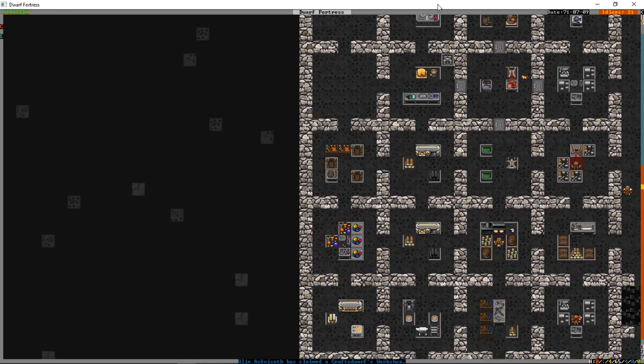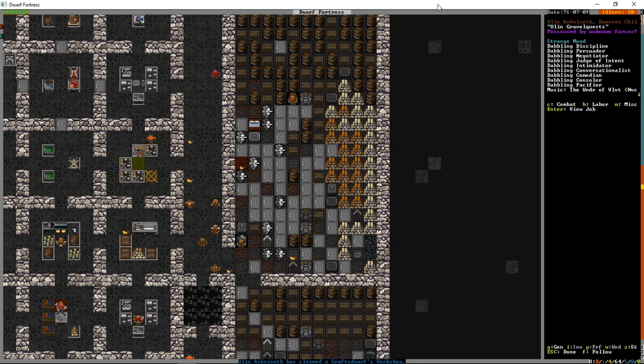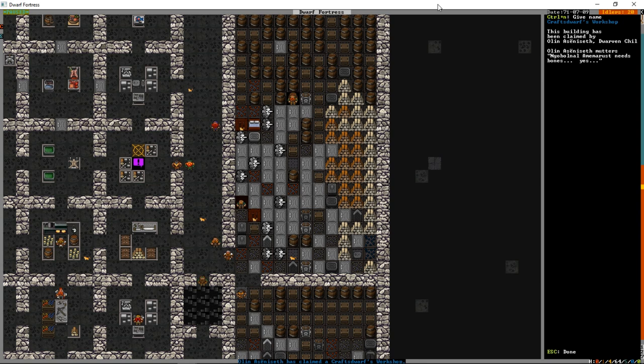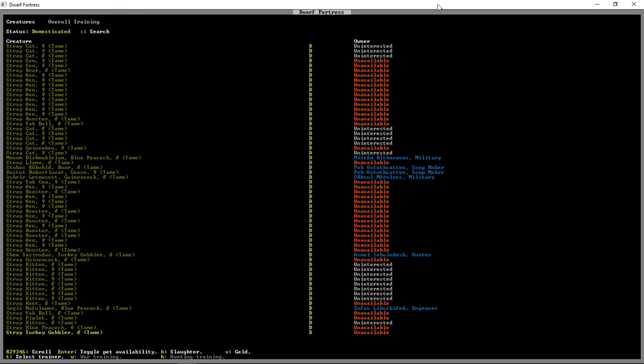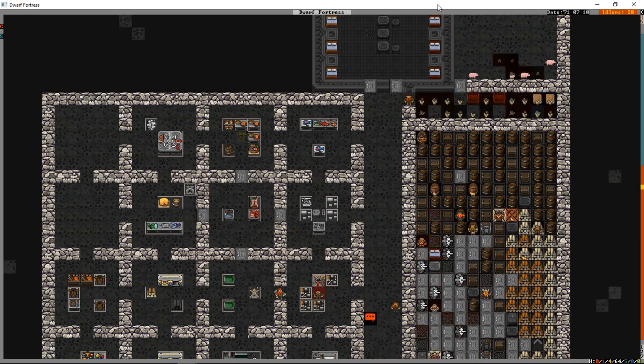The child has claimed the craftstore's workshop - one of the more boring workshops for a strange mood. He's possessed and needs blocks, bricks, bones. We've been using bones for bolts, so we'll go to Z, animals, and find things to slaughter. We'll kill the peacock, get rid of extra guinea cocks, and we only need one male to keep breeding alive. That should be enough things listed for slaughter to keep that baby dwarf happy. Looks like one is already going in to slaughter a rooster.